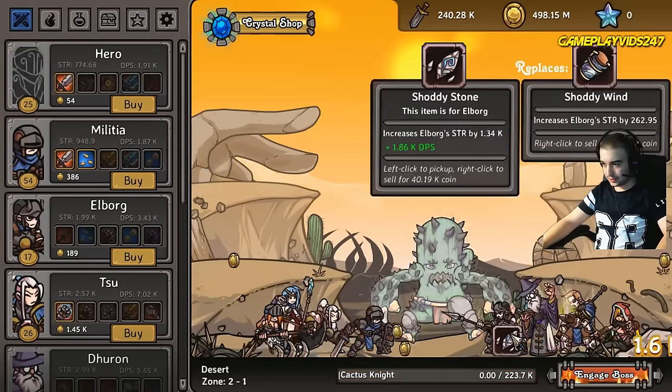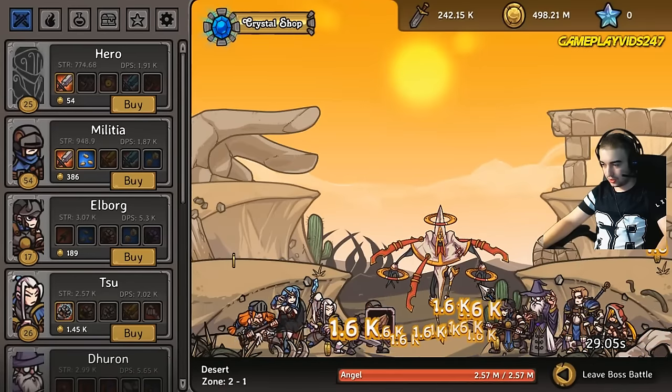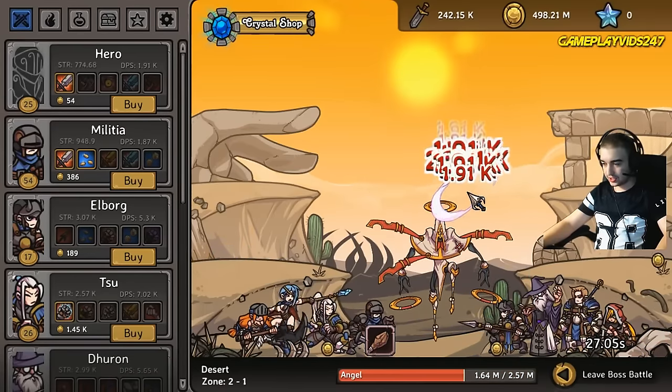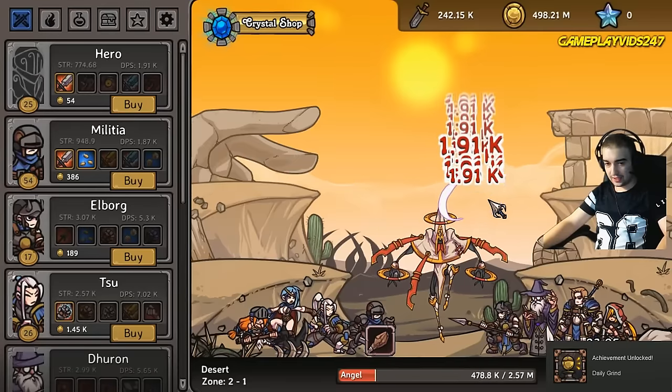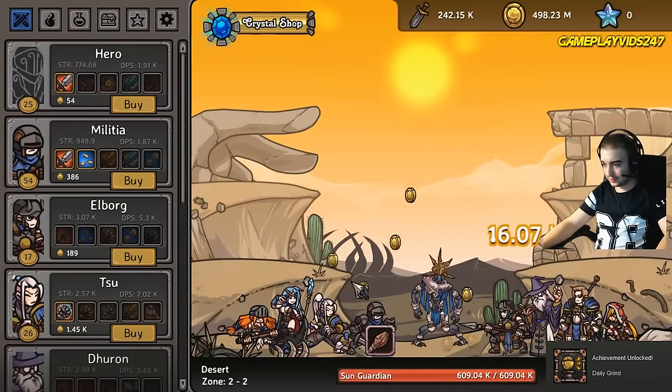Cheap die. Shoddy stone. Let's go engage boss — let's try and take down this boss. Achievement unlocked: Daily Grind. Very nice. We have another achievement there for this game. Good stuff.